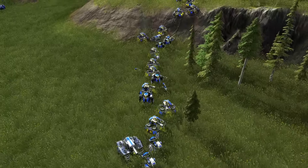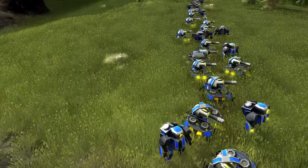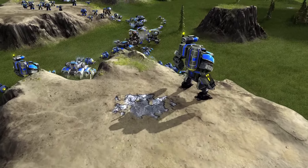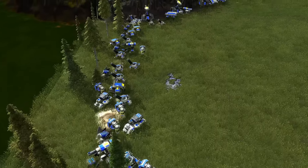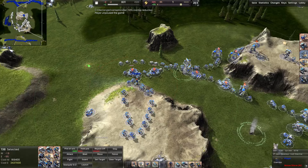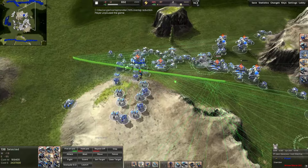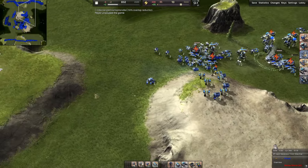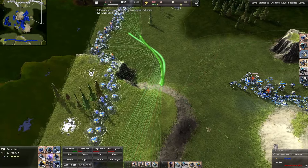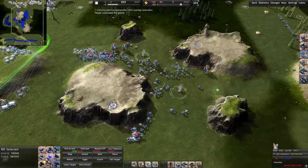We can easily break down the types of units into four categories: raiding units, assault units, artillery units, and support units. One of the best parts of Beyond All Reason is how easy it is to categorize these units and to maneuver them individually. It comes quite intuitive after some time, and control groups are translated to each game that you play.